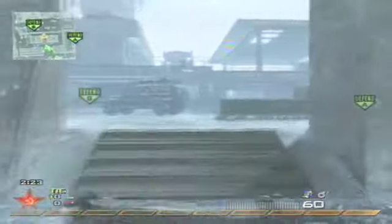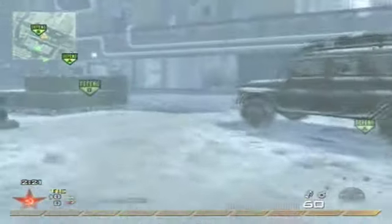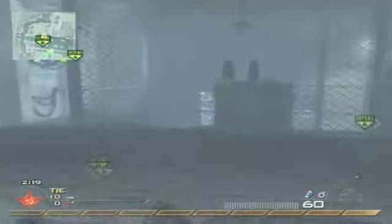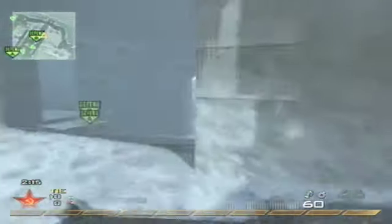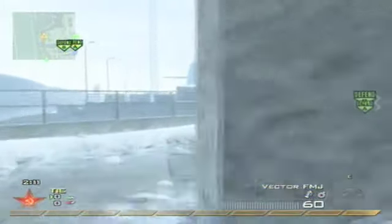The Vector is probably my least favorite submachine gun — I think it's the worst one in the game. I prefer all the other ones over it. It's okay with FMJ, but I just don't really like it that much with any other attachment.